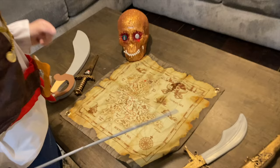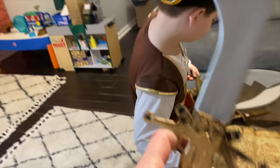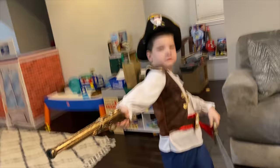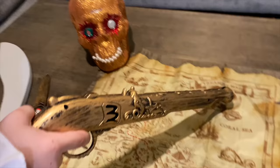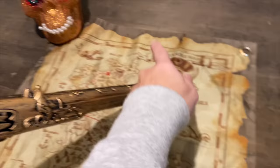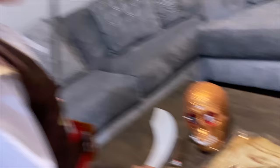Oh my goodness. Here's your weapon. We've got a sword. Wait a second, because you know why? There may be some evil pirates, bad pirates that we have to fight. Then we have a creepy skull. Oh, that's old skull. It kind of does look like that, doesn't it?